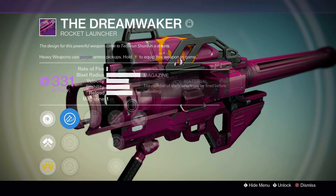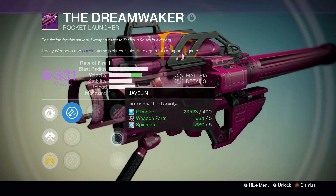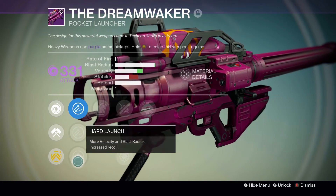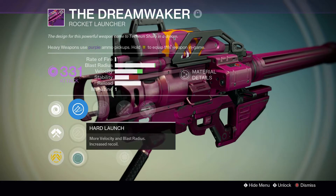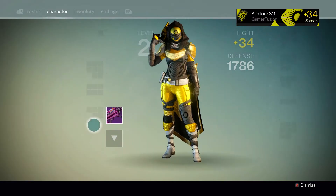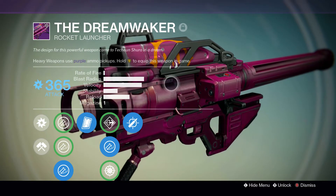If you guys look at the stats right here, it's missing a lot of velocity. So in this middle tier right here you want Javelin — you absolutely 100% need Javelin on this weapon. You also want Hard Launch, which will increase blast radius and velocity even more. Hard Launch and Javelin is very, very good. As you can see on the one I already have leveled up, once you get Hard Launch and Javelin the velocity is so much better.